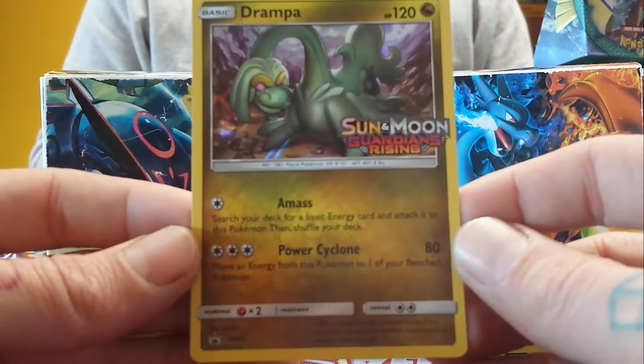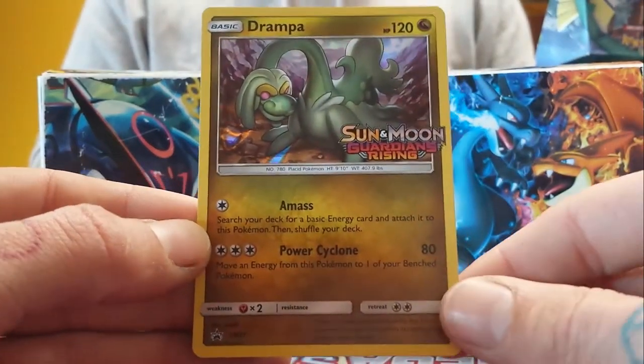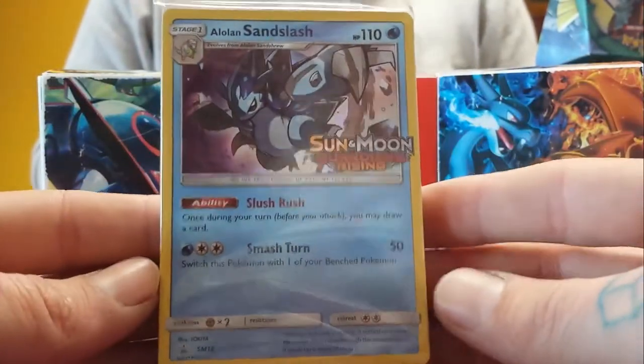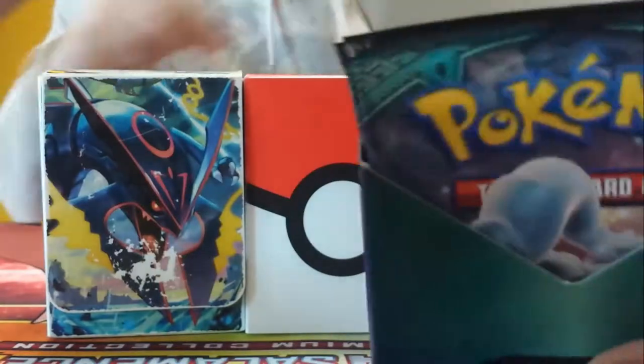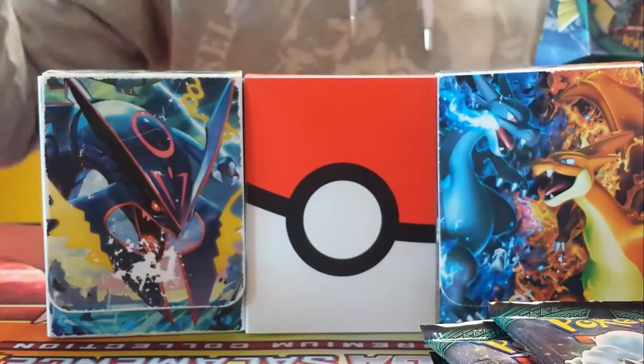Ricky's just passed this over to show — that is the Drampa pre-release. I think we can focus a little bit better here. So there's the Drampa, beautiful looking holo. Three of us have pulled the Sun slash. We've got two between us. Let's crack this open — comes with four packs inside.